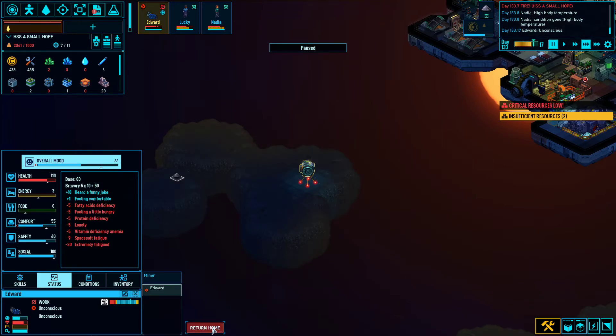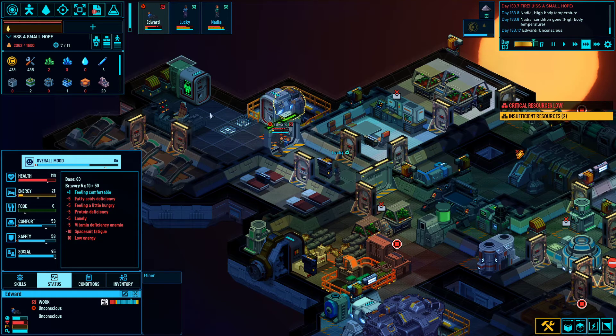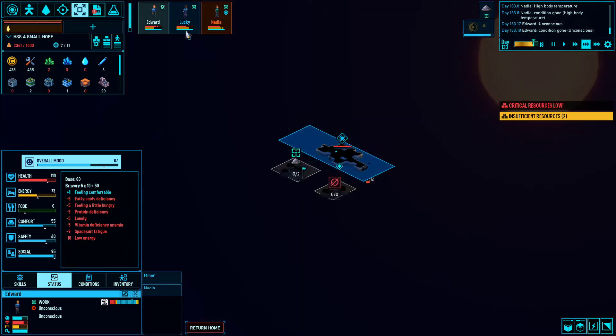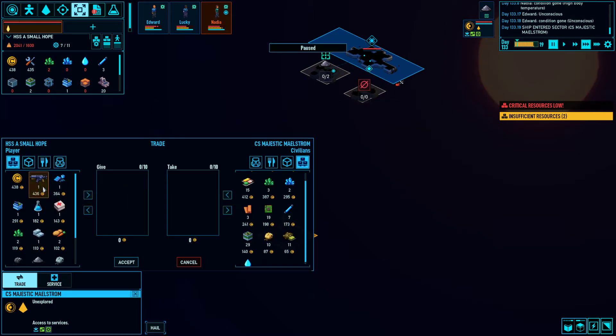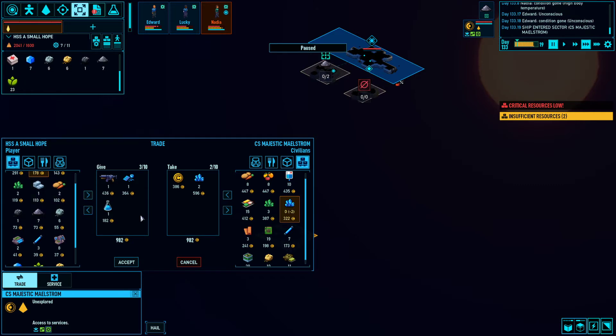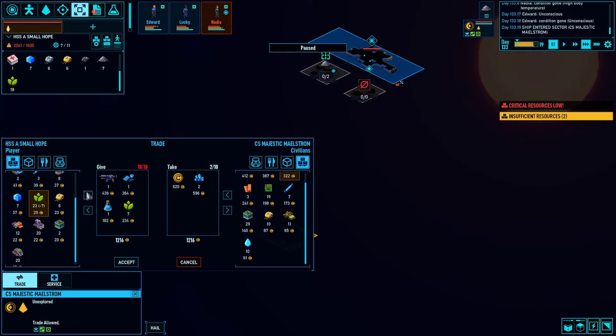Edward has fallen unconscious in the mining pod - just too tired to work. Someone's going to bring him to bed, and Nadia's going to go out and finish his work. The Majestic Maelstrom - what do you have for us? They want a rifle and plastic, and they have two blue crystals to sell us which is very nice. We can also sell them a unit of chemicals. It's unfortunate they don't have any carbon and don't want vegetables, but this is worthwhile for us.